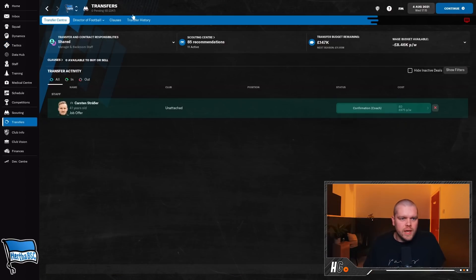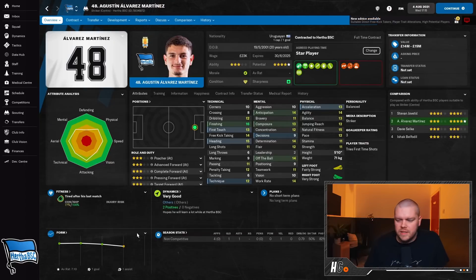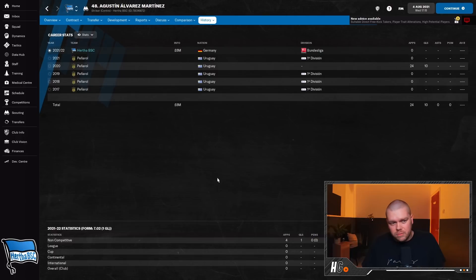I went out and spent some money in the first transfer window. I signed Agustin Alvarez Martinez from Peñarol - a Uruguayan international with one cap and one goal for his country. He has five-star potential and is only 20 years of age, so I think he can come in and be the main man alongside Jovatic. He has 16 finishing, 15 heading, good technique, nice balance - we paid six million pounds for him.